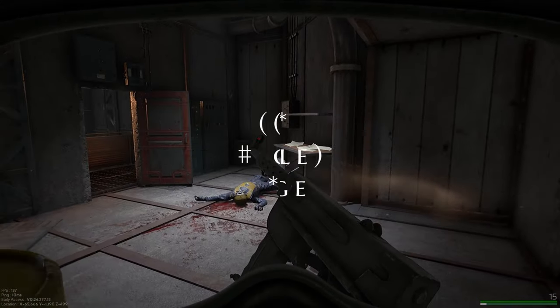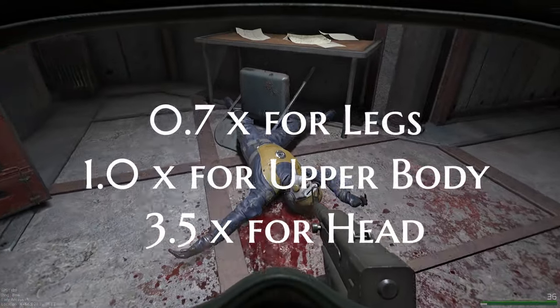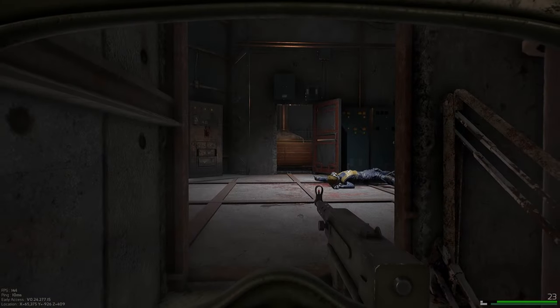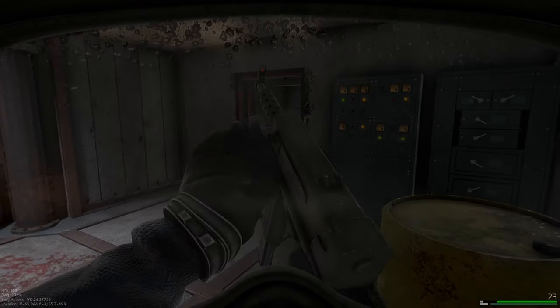The current limb multipliers are as follows: 0.7x for the legs, 1x for the body and arms, and 3.5x for headshots. Currently, armor covers the entirety of the specific hitbox, so chest armor protects everything in the upper body, which includes chest, back, arms, and such.